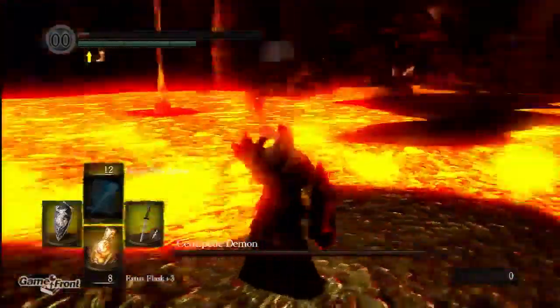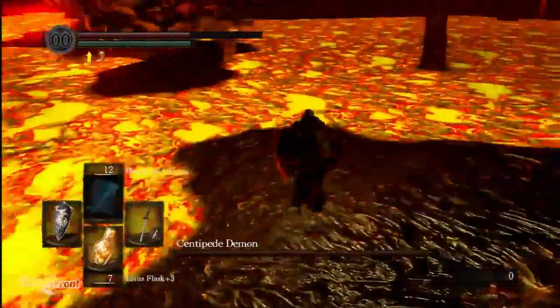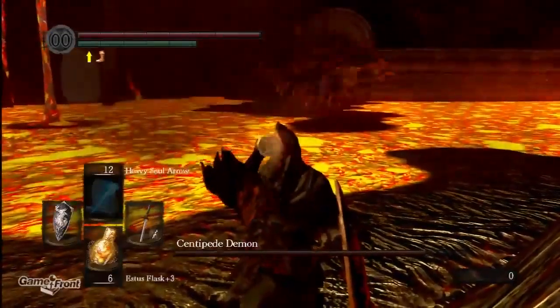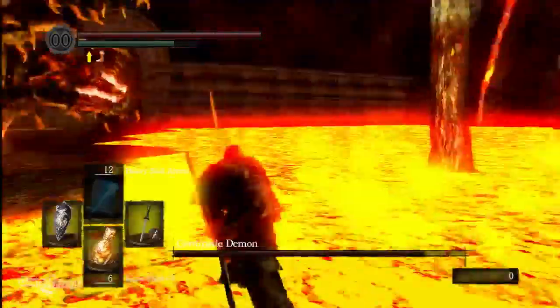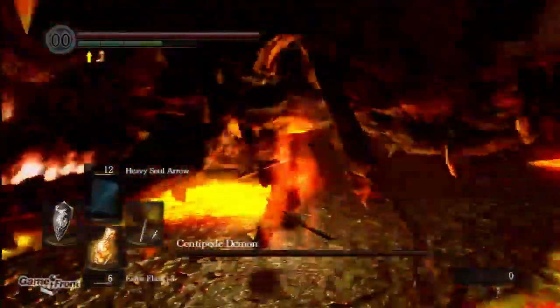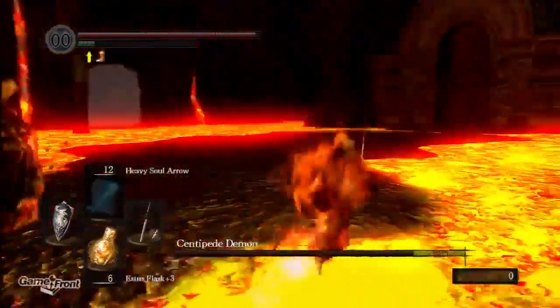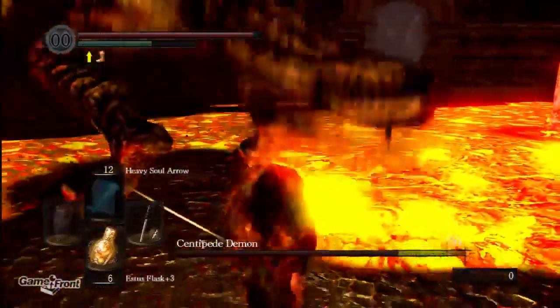Once you have that ring on, you take very little damage from fire or from the lava. This fight pretty much becomes a cakewalk because you have free reign over the boss — you can walk anywhere around it. Its attacks are very limited in range; it only pretty much goes straight ahead, so if you can avoid that you're pretty good.